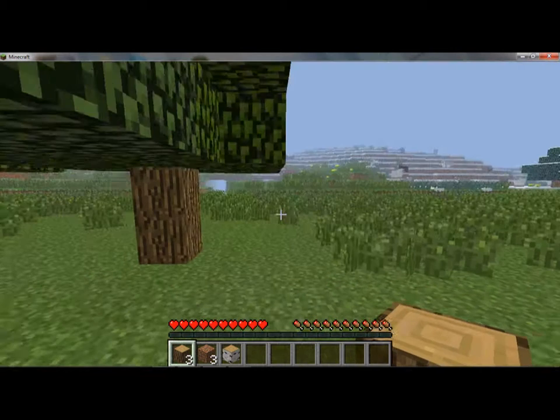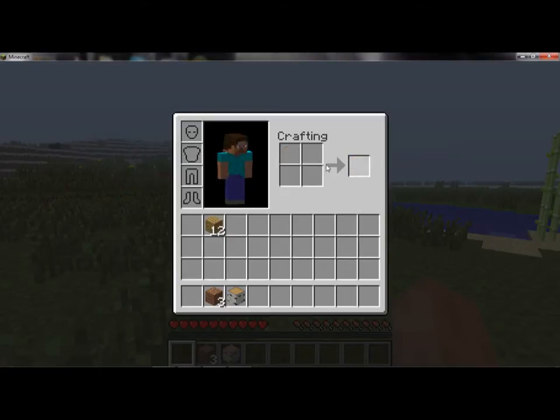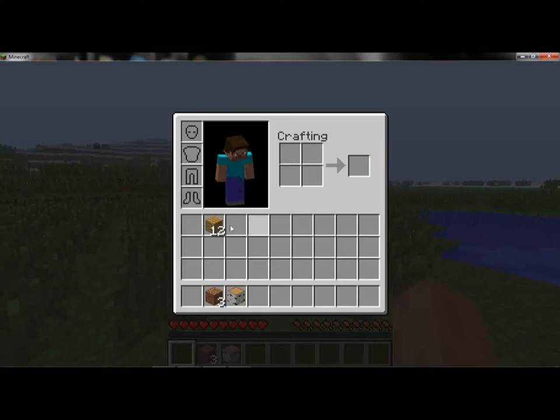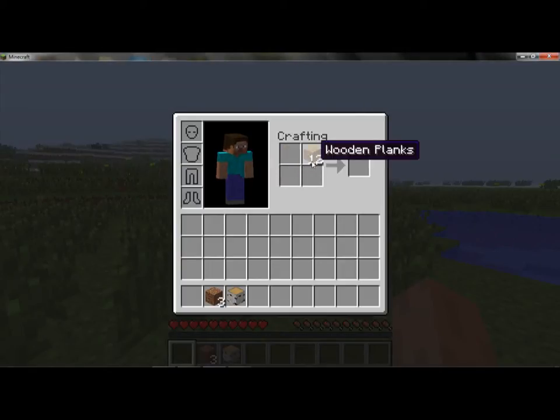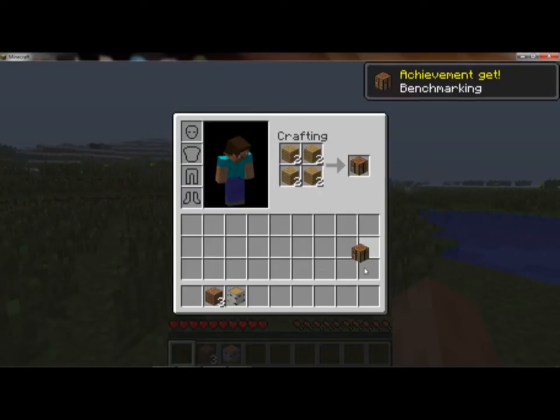Now how do I make weapons? Hit E. Craft — shift-click that. I'm gonna have wooden planks. But I don't want planks, I want a sword. Okay, hit E again. Move it — make it a four-by-four grid. Put one in each slot — left click, right click.